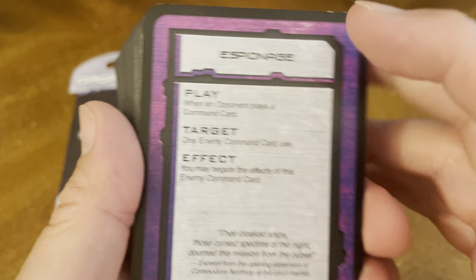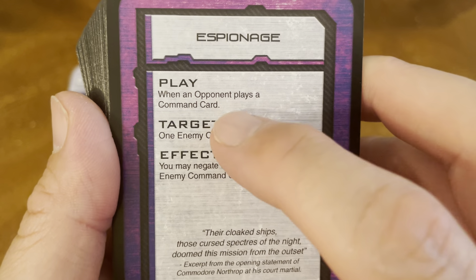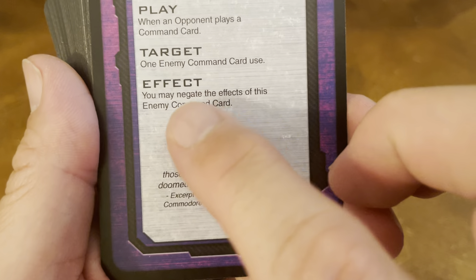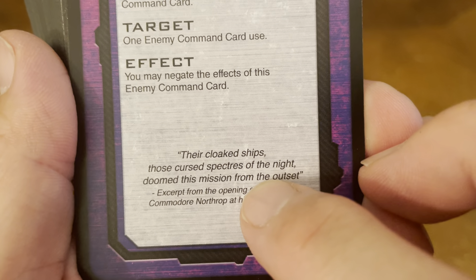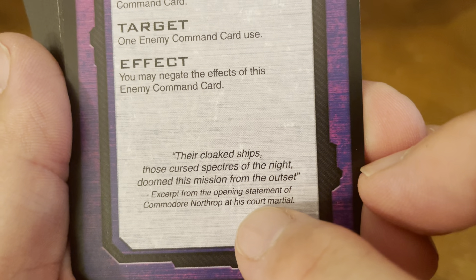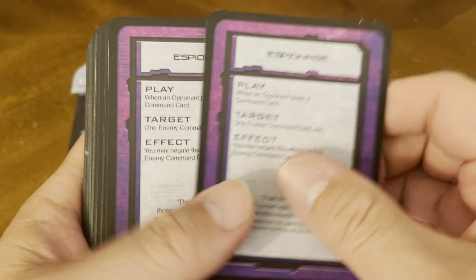Let's take a look at this card. This is an espionage card. When do you play it? When an opponent plays a command card. The target: one enemy command card in use. Effect: you may negate the effects of this enemy command card. Quote: 'Their cloaked ships, those cursed specters of the night, doom this mission from the outset.' Excerpt from the opening statement of Commodore Northrop at his court-martial. So there you go — espionage cards.